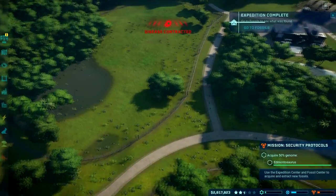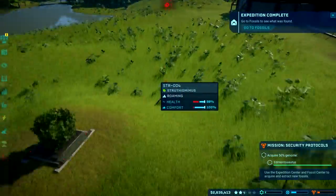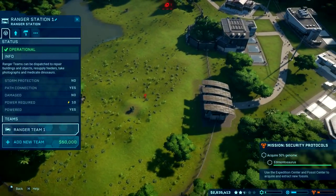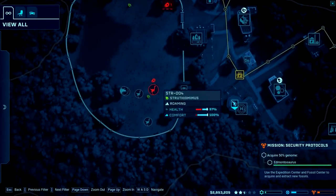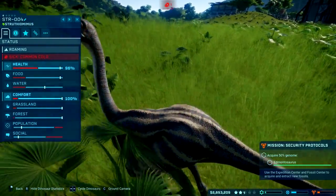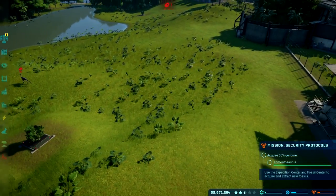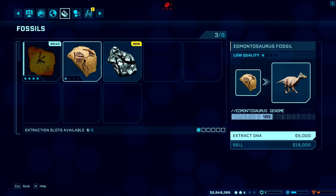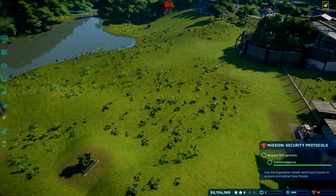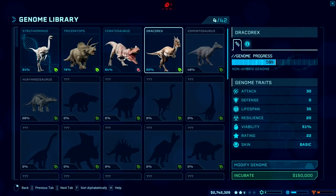Not sure what I'm going to put in here yet. One of the dinosaurs has the common cold — I believe you start with the cure for the dinosaur common cold already. Let's go to our Montessor fossils and extract. Sell that rhodium. We're doing pretty good on money — we've got almost 3 million. I could incubate a Dracorex, but we don't have a lot of viable DNA yet.